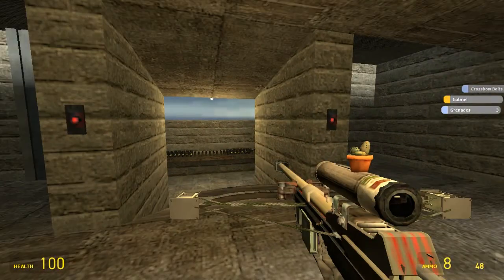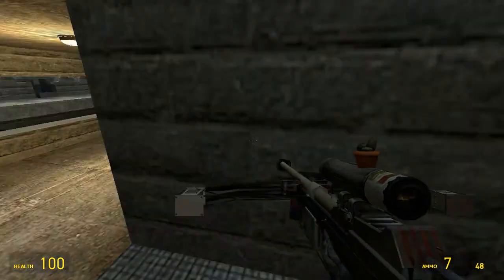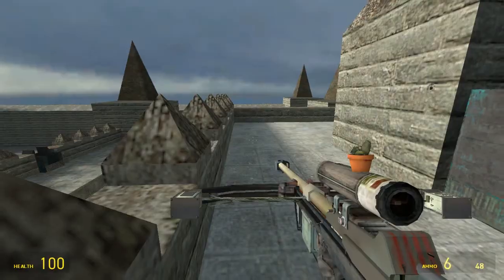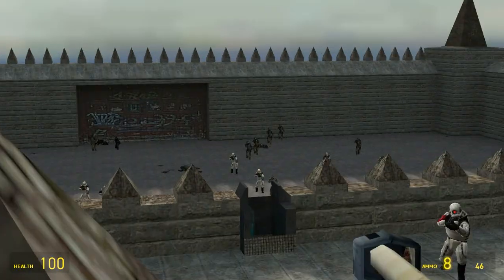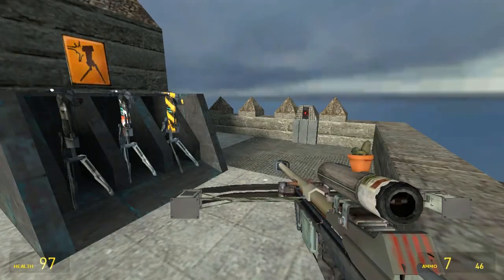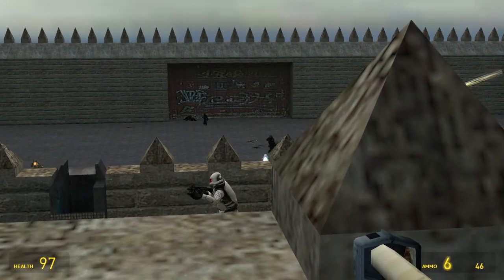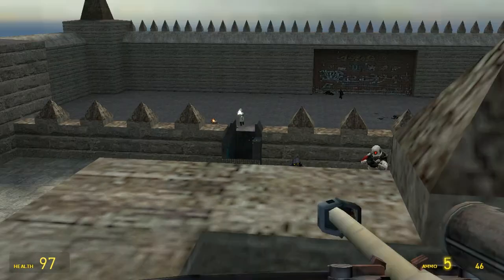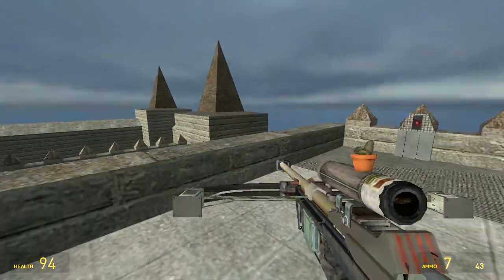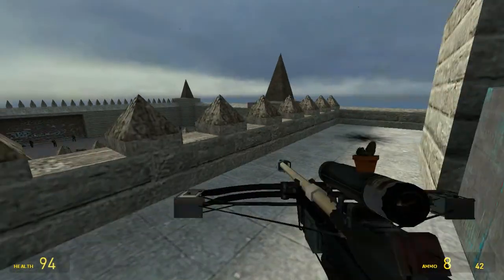Then we have the gun known as Gabriel, which seems to be a sniper version with a cactus on top of it. That's very interesting. If we aim here - okay so basically it's a crossbow sniper thing. There's so many enemies. It's a crossbow combination because it sounds like a sniper gun and it basically has aim. I don't approve of this one, it doesn't make sense.